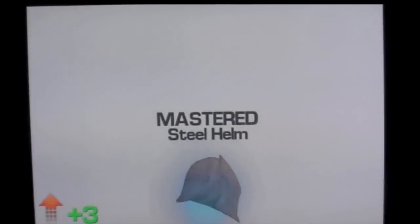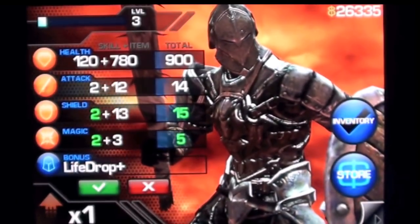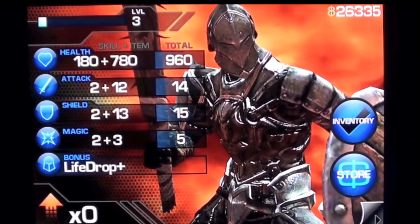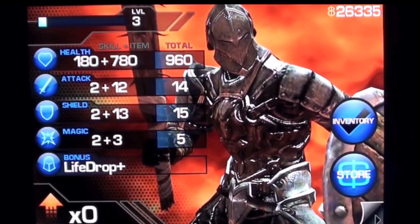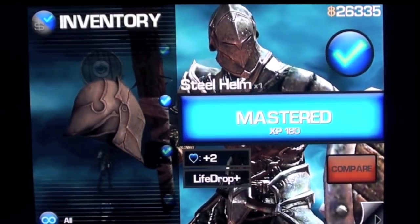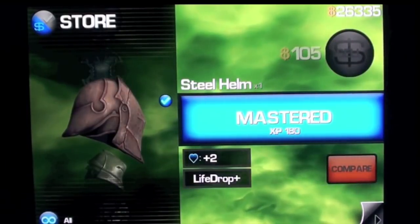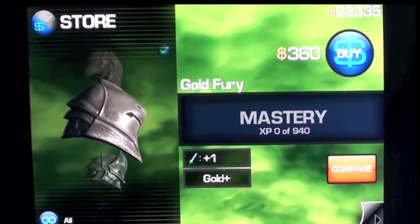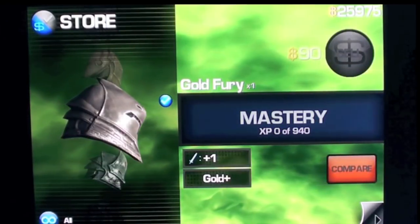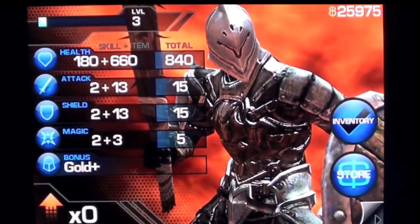You can skip the score details by clicking on the screen. Once you master an item, make sure to buy a new item of the same type. In this case, it was your helmet, so make sure to buy a new helmet — you can do that by going into the store and picking whichever you prefer. You cannot level up if you keep using mastered weapons.